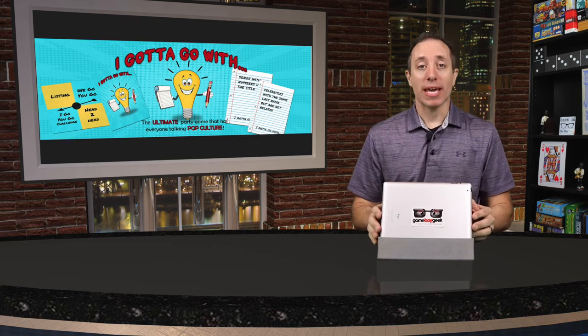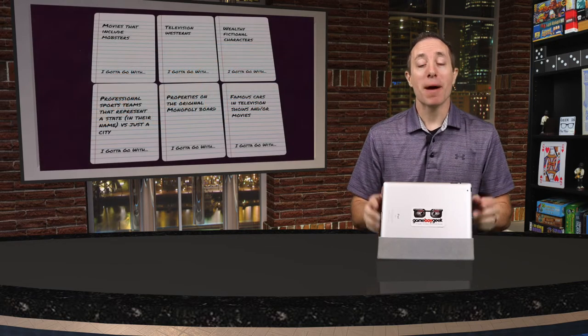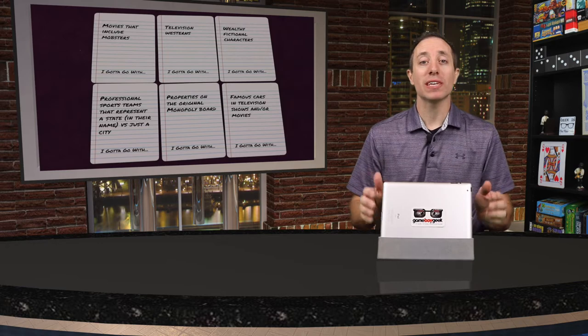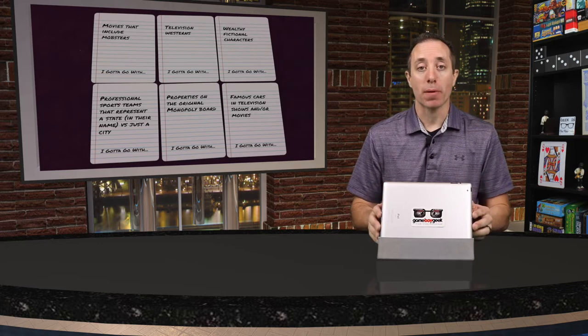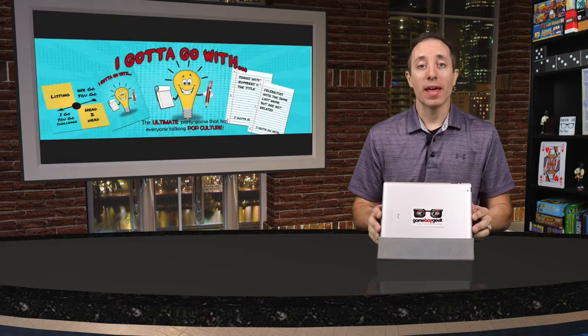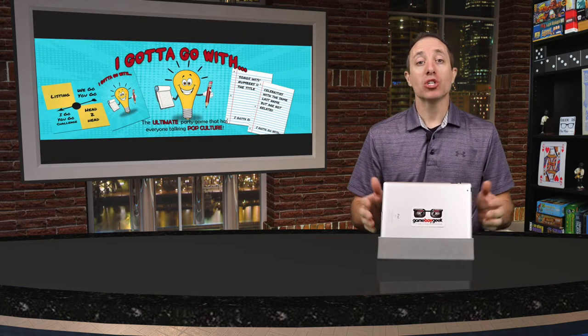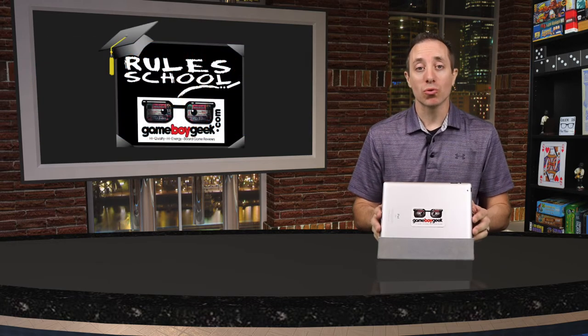Hello my friends, it's the Game Boy Geek here. Today it's all about pop culture. We're each gonna be on a team, trying to get that team to be the first to have 50 points by validly answering all sorts of different categories in the realm of pop culture. Today we're gonna be taking a look at 'I Gotta Go With,' a team-based party game for two or more players. I'm gonna show you how to set up and play the game with a rule school so you don't have to read the rules yourself. So without further ado, let's get started.